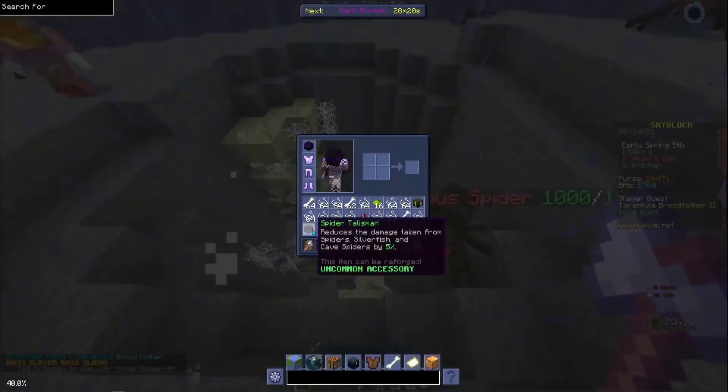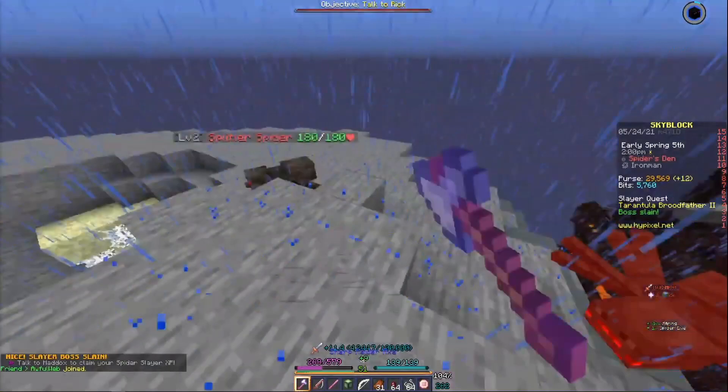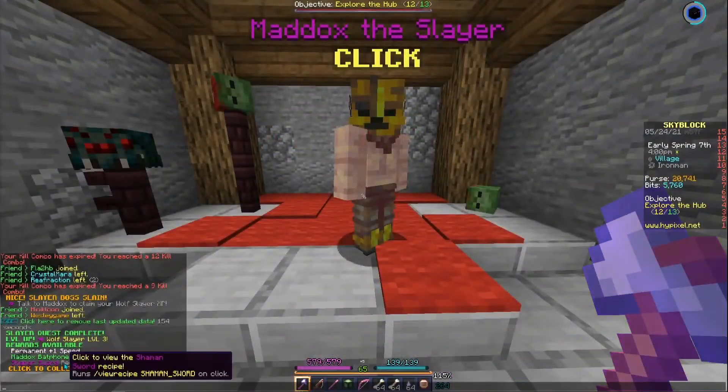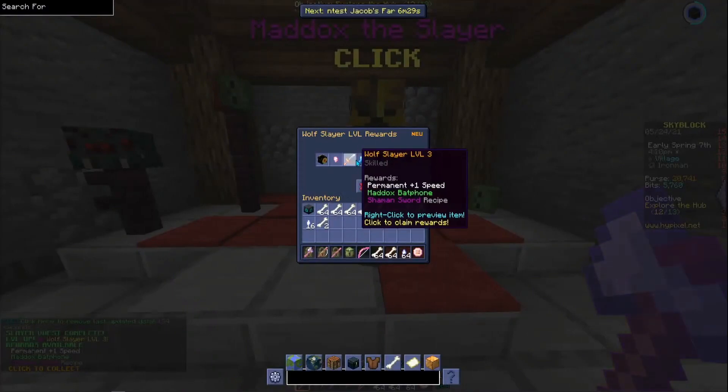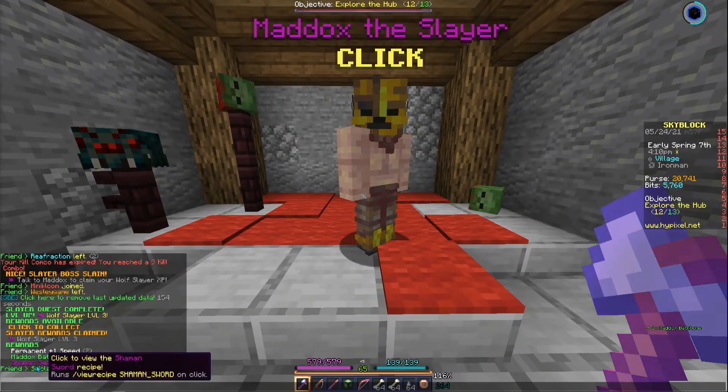It was completely random that someone from my stream ended up in my lobby and said it's going to happen soon, so I'll let you know. Went up there and boom, it was there waiting for us — it was perfect. We also later unlocked the Tarantula level 3, which means we were able to push into Sven, which we later then used to unlock the Batphone, which was absolutely incredible.